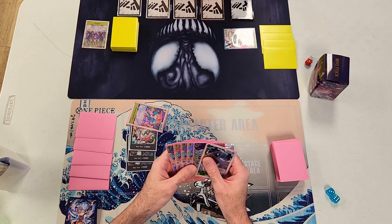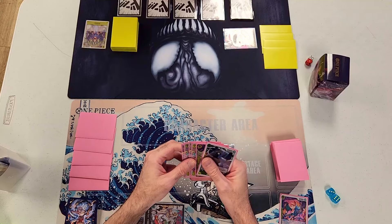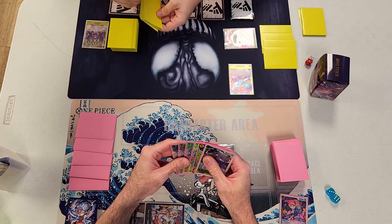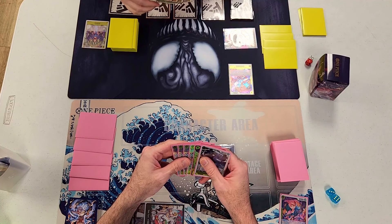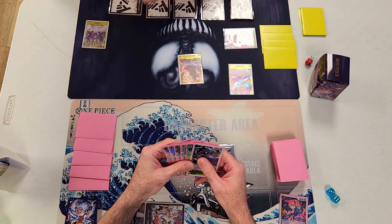He swung 5k at Pudding and took her out. He played Pudding and searched. I noticed — he actually drew 5 cards when he searched with Pudding. He just mixed her up with other searchers — like Tashigi from the blue OP06 — so he wasn't doing it on purpose, he just kind of messed up because he's running a lot of different decks. I didn't catch it either. When you're playing, you want to watch your opponent and make sure things are done correctly.